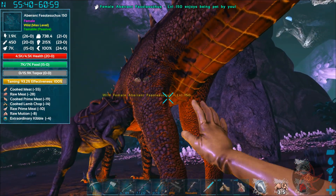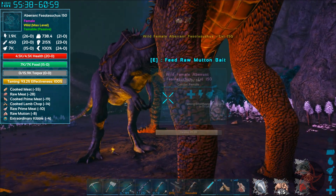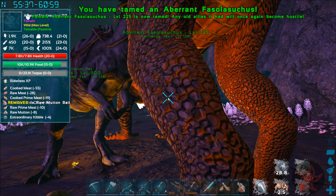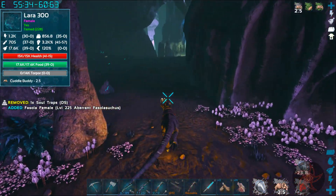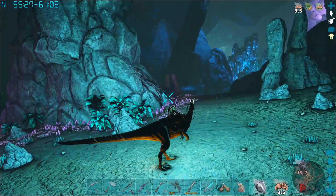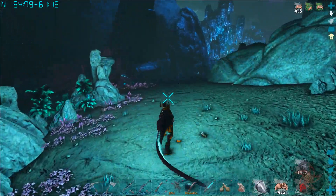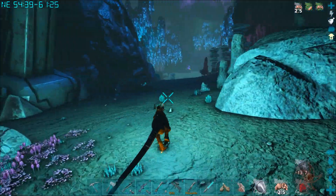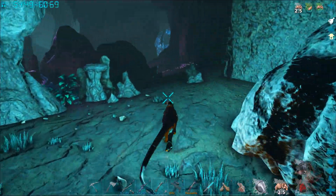I'm like 99% certain that Pasolosuchus is good to go. I found a 150 female, so I just couldn't say no to that. I tried putting a torch on the side of the Dylo and it's actually on the ground between his feet. That's the weirdest thing. The other thing I want to do is get close to the radiation area and put down a teleporter.